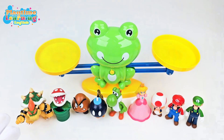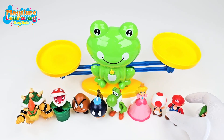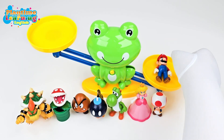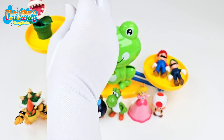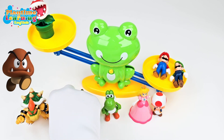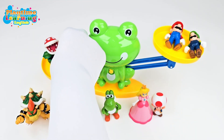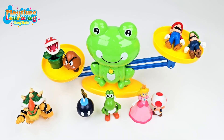Now let's try Mario and Luigi on one side and a Goomba and a Piranha Plant on the other side. Let's put them on here. Now we have a Piranha Plant and it's not going down. That means Mario and Luigi are heavier than the Piranha Plant. Let's add a Goomba and see if it goes down. A Goomba and a Piranha Plant are heavier than Mario and Luigi.